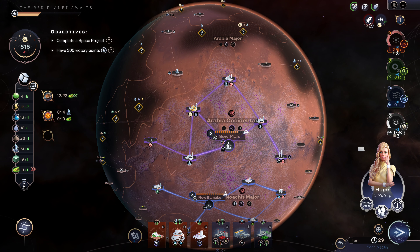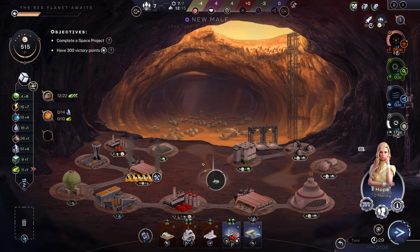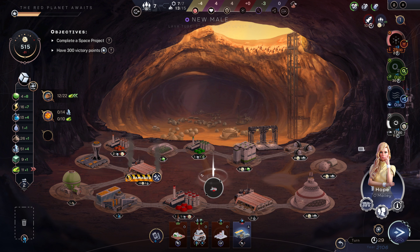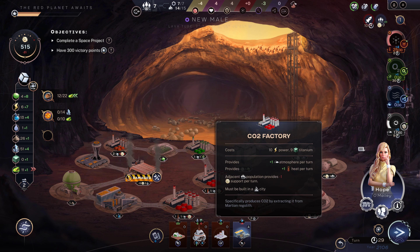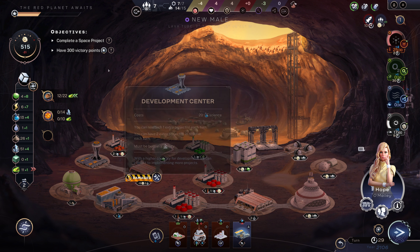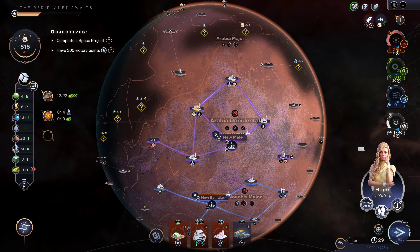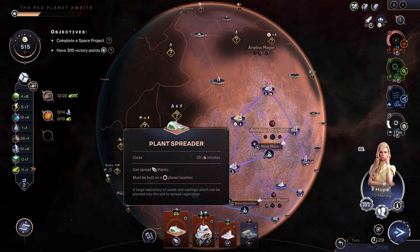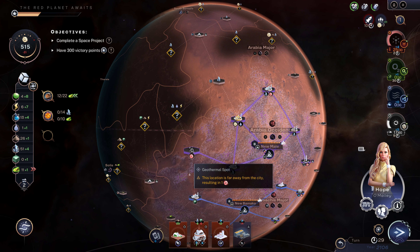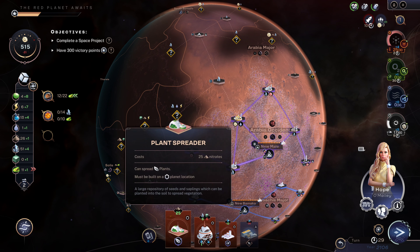We're gonna get the oxygen factory and we'll go ahead and build an oxygen factory and also a CO2 factory there. This location is big on the terraforming. We could build another bacteria spreader, or we could build that plant spreader. The plant life forms I have would take rainfall and I don't have any rainfall yet — plant spreader not so great.